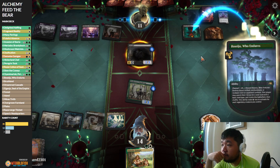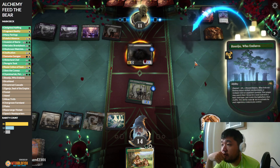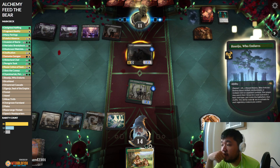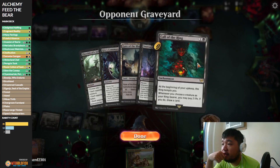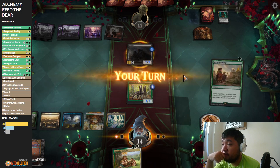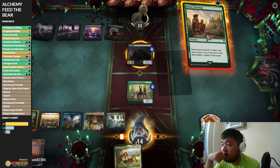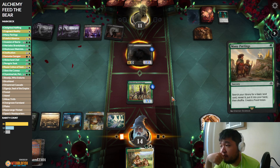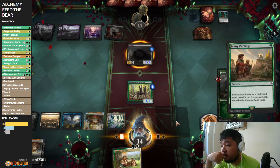We could have denied them the extra card draw. Yeah, we're really annoyed with that Gix's Command — that's what makes mono-black kind of popular right now. They have a pretty decent board pipeline at this rate. We're just going to use Many Partings to keep digging; otherwise, at least start filtering our lands.